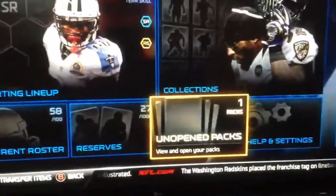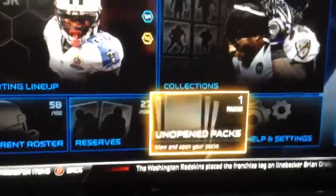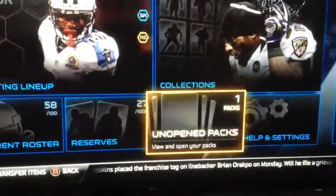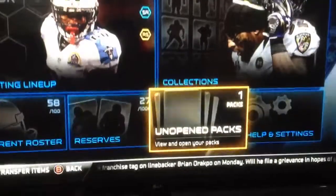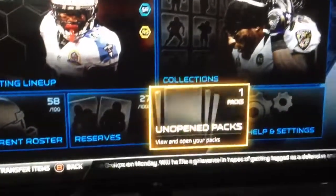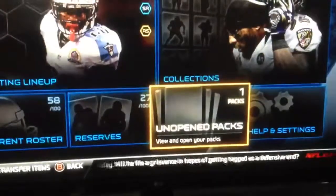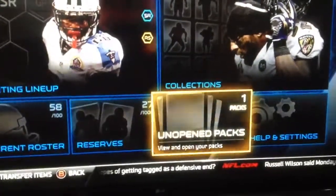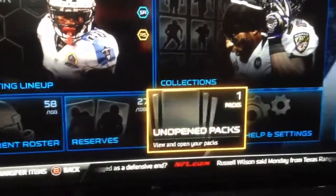Hello there everyone, this is Jeff here again. I'm going to be opening up a Jumbo Reward Pack. I earned this Jumbo Reward Pack completing the Bronze Detroit Lions Collection. Patience paid off as I just waited for somebody to finally stick a Dillon Gandy out at the default 100 bid, 150 buyout, and I quick snatched him up and got him.